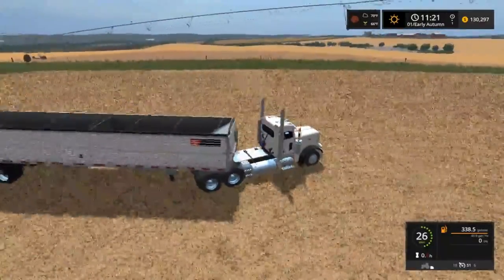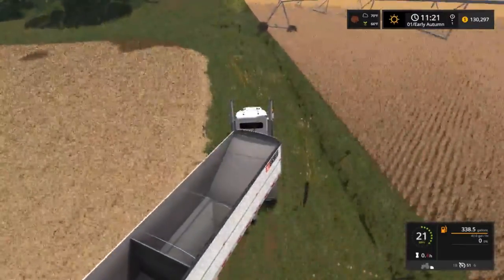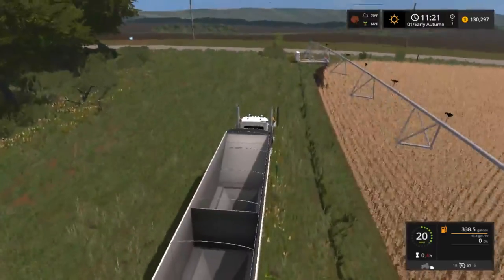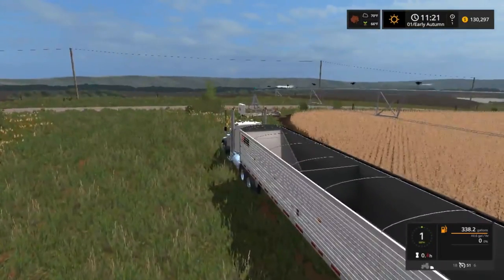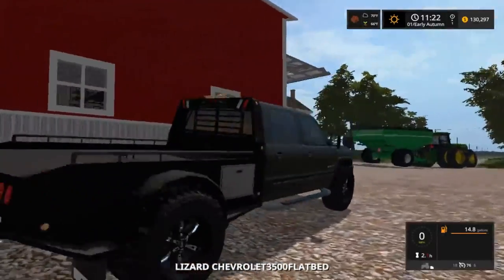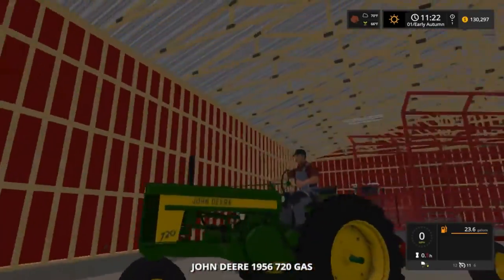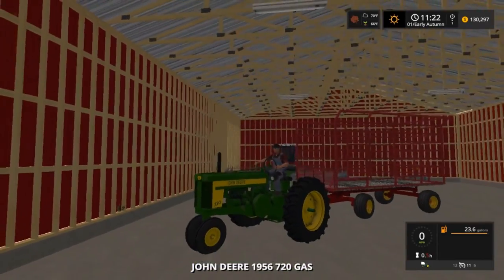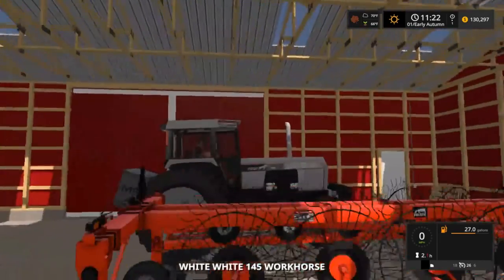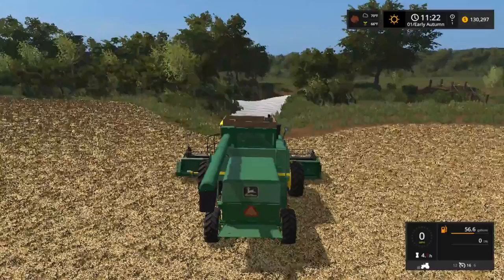That means we have to drive all the way around to the bottom of the field to get in to harvest it. I think we'll just pull it up along the fence as close as we can — the augers will be able to reach over the fence. Here's our 65 and our little 720 gas with our hay trailer. Got the Massey Ferguson Swather, White 145 workhorse, Razor four-seater, 863 Bobcat.